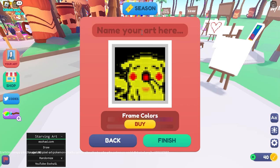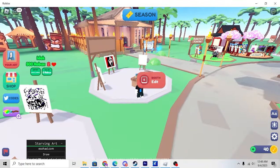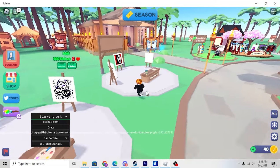Basically, you can do this with any piece of art on here. You just want to make sure to click 'Copy Image Address' and then paste it in here, and you're all set. Thank you guys for watching, and peace.